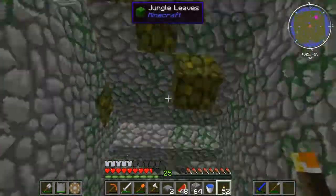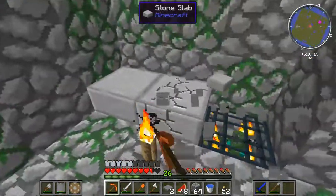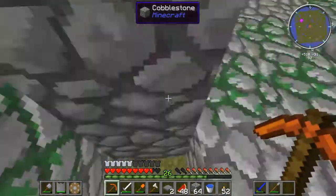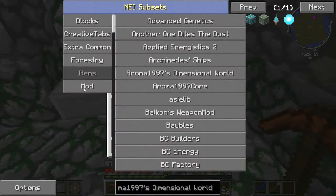Where the hell is that spawner? There it is — get out of here! I got one of the spawners. Nice. So I can use that with Ender IO to power a spawner, I believe. I believe I have Soul Shards on here too.